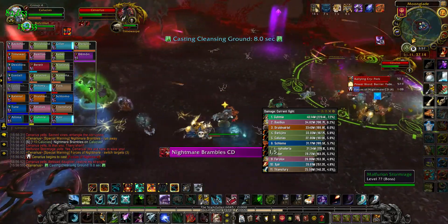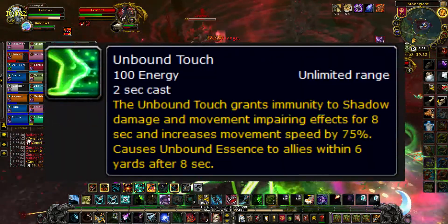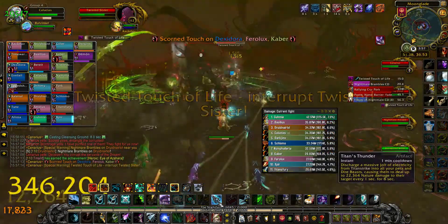Then kill the Dragon. Next, head towards the Dryad Sapling, which is towards the back right facing Cenarius. The Redeemed Sister buffs random players with Unbound Touch, which allows them to clear Bramble patches if they run through them. Kill the Twisted Sister, then the Ancient.